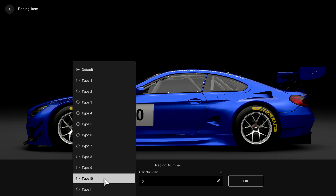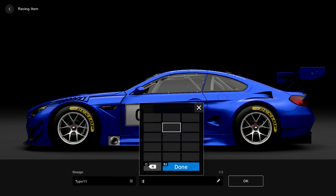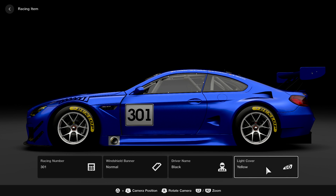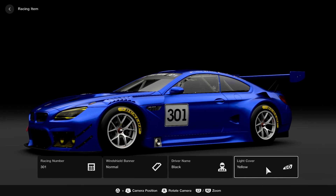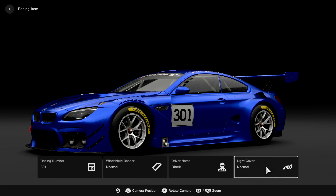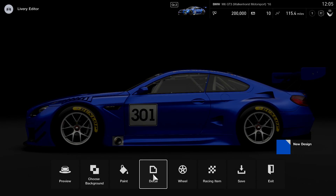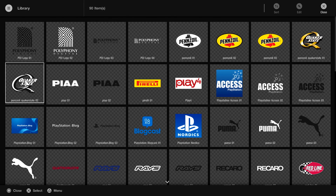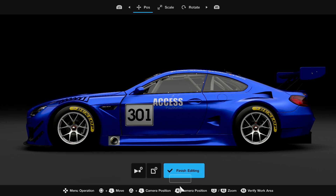If you watch PlayStation Access regularly, you can probably guess what number Holly's going to choose — 301, for the 301 club. Rest in peace. You can change the light cover, change the color of your banner on your windscreen. Some of these are car-dependent — we just happen to have a car that allows these options. They very kindly requested the PlayStation Access logo ahead of our visit so they could add it in for us to use, which is mega exciting.